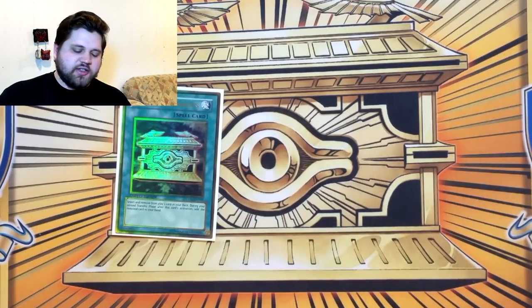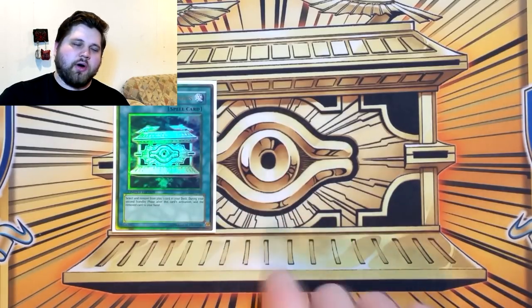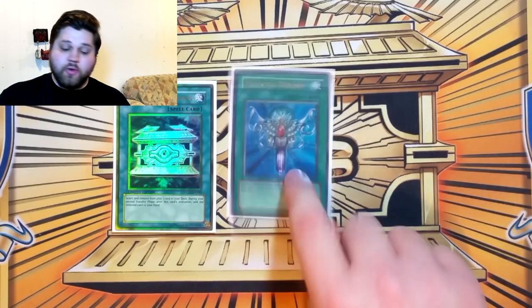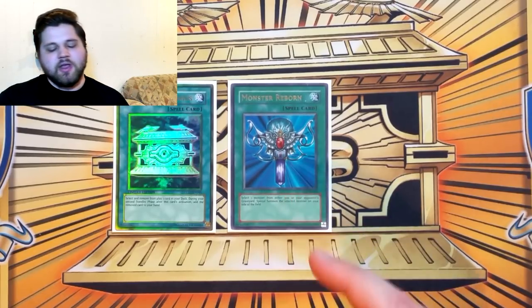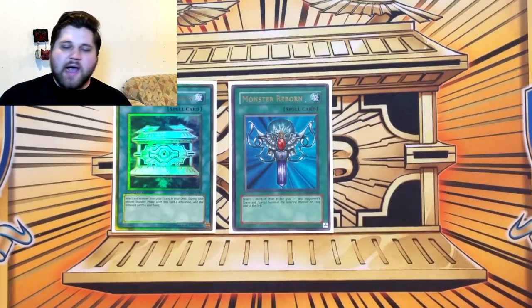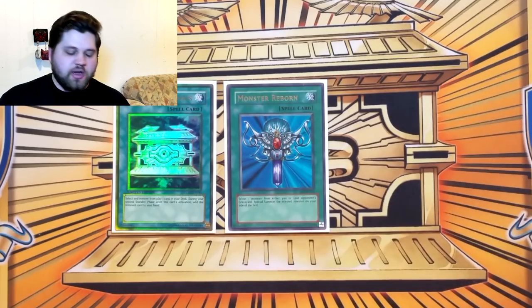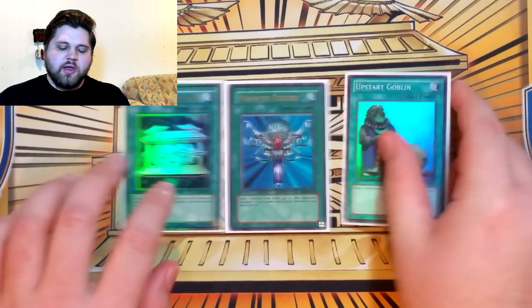Gold Sarcophagus: banish Tempest from deck and search a Wind dragon like Mistletown or a Tuner. Monster Reborn is a fantastic extender now because we get to step up into Synchros and into our Tempest play — whereas before it was kind of mediocre. Now this could just Monster Reborn your Synodus after you make a Vajrayana with it, get the Tuner back, Monster Reborn Synodus, make Gator, and that goes into your Tempest play. And the Upstart Goblin makes the deck more consistent across the board.